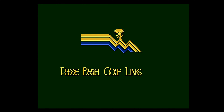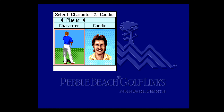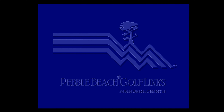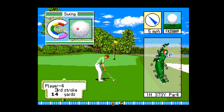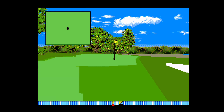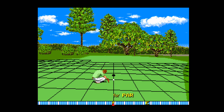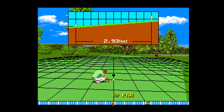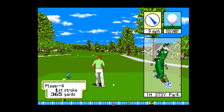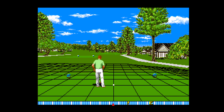Pebble Beach Golf Links was developed by T&E Soft and published by Sega in 1994. T&E Soft does a remarkable job on presentation and audio, and Pebble Beach Golf Links is no exception. This has the best sound effects and music of any golf game discussed today, with new tracks for each hole and sound effects in more areas of gameplay. The layout of the screen is bar none, with features like a scrolling camera for each shot making the title feel complete. Great golf game, but no driving range or practice screen.